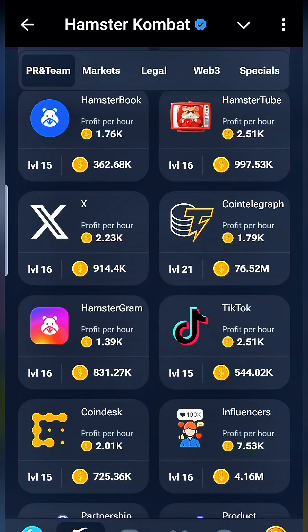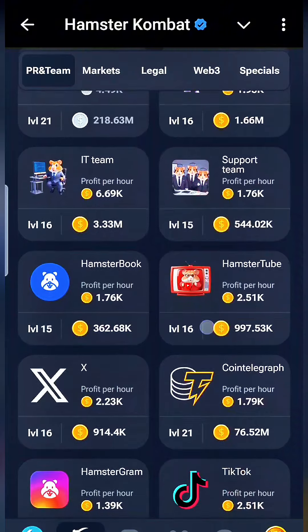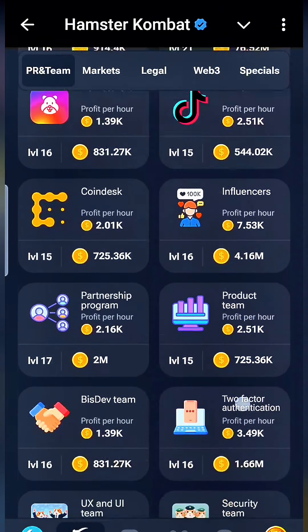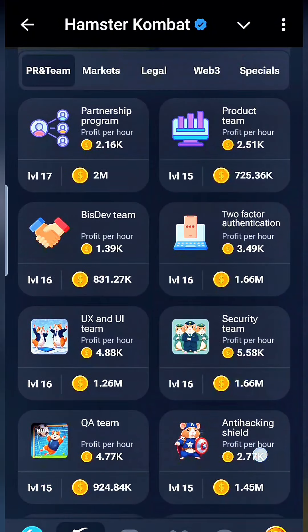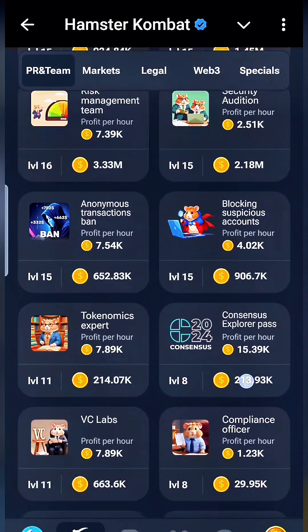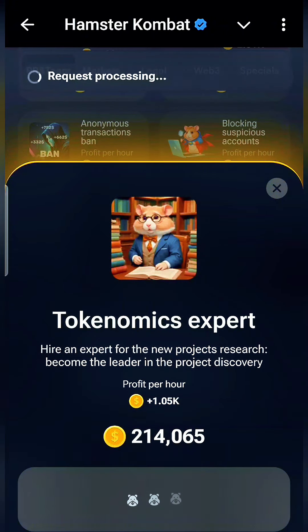The last one for today is still in PR and Teams, and it's going to be Tokenomics Expert. We're going to scroll all the way down — the more cards they add, the more difficult this is going to be. There it is: Tokenomics Expert on the left-hand side, under Anonymous Transactions Ban.